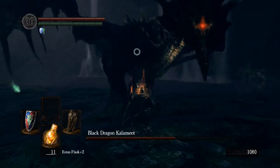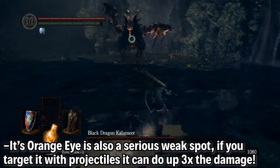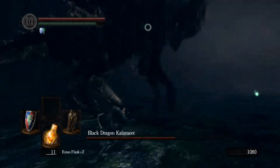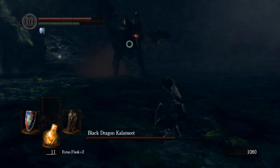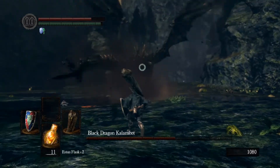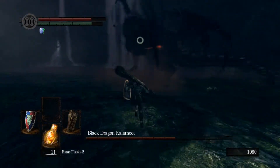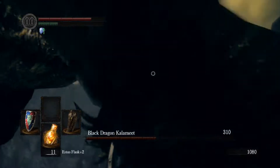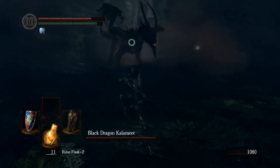That's the Mark of Calamity attack — it's actually a good opportunity to heal up if you need to. He breathes straight down at some point, and you just have to back off when he does that; there's nothing you can do. He's pretty predictable and always turns around in a very predictable way, as long as you're far enough away. I don't like staying near his tail — it's dangerous because he's tempted to do tail attacks.